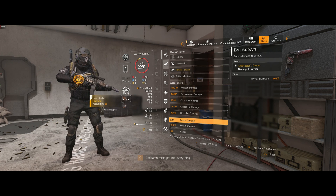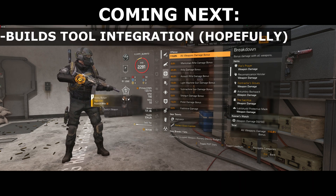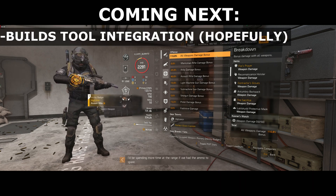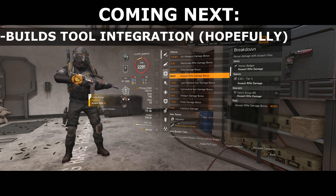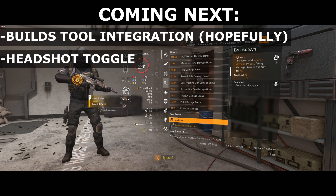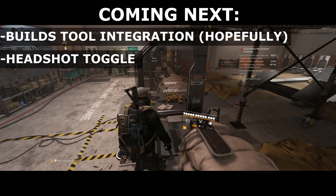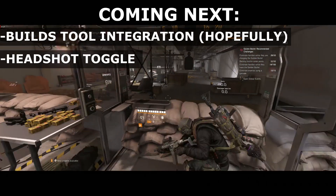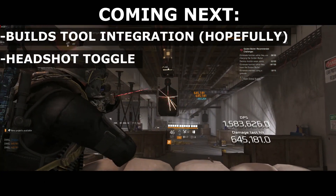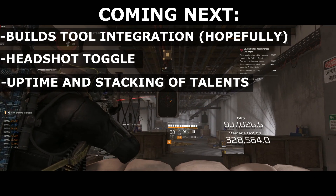So what's coming next for the tool? We're trying to work with the MX SWAT builds tool team and see if we can get something integrated with that. Who knows what will happen there, but we're hopeful because it would be really great to be able to build your builds inside this tool and not just have to pull everything from your stat sheet. We're also going to put in a headshot toggle so that if you're going for headshots, we can calculate your HTK, RTK, and TTK — that is going to affect your accuracy, but you're going to have to put that in yourself. Hopefully soon we can account for some of the uptimes and stacking of certain talents, but that might be a little bit further out.